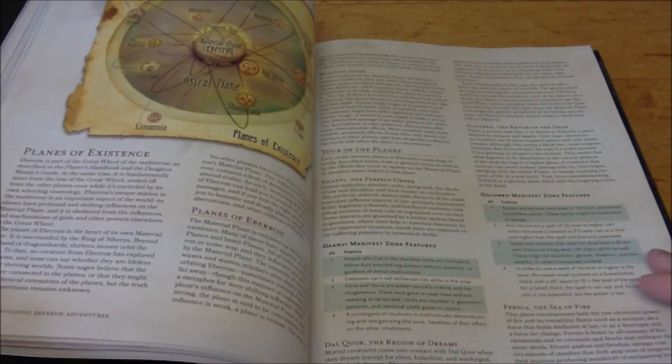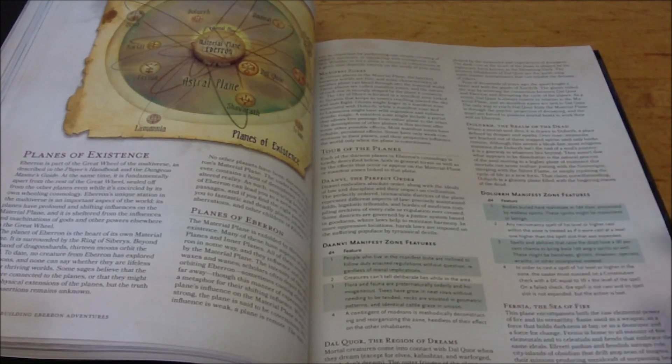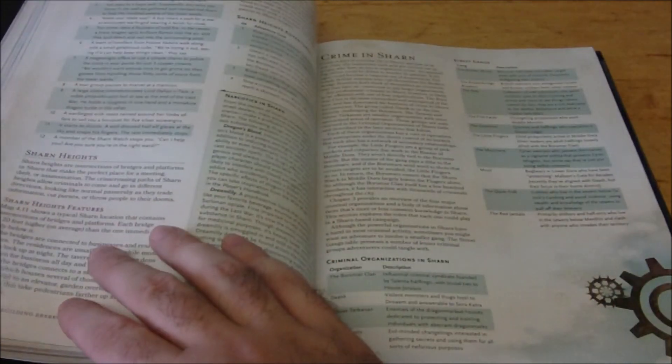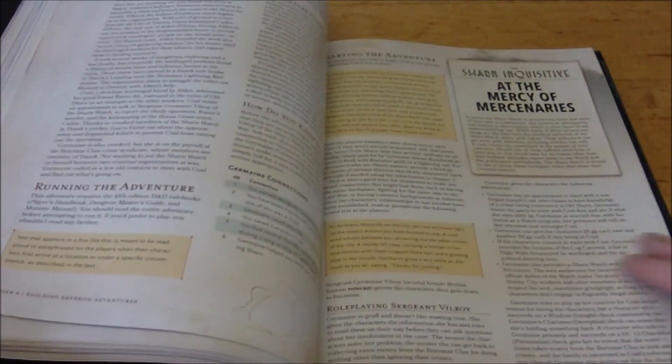This is my favorite chapter. It also talks about the manifest zones — how the planes as we know them from other settings don't exist in Eberron, but they interact with the world in their own spin and flavor. The plane of air manifesting in Sharn is one example of how that works. It's a very lengthy chapter.